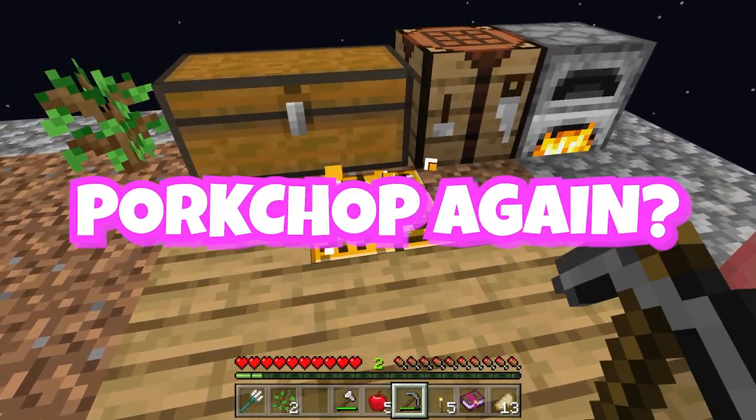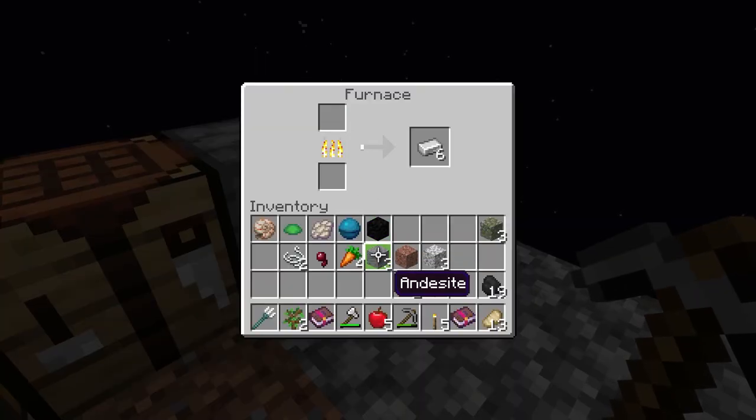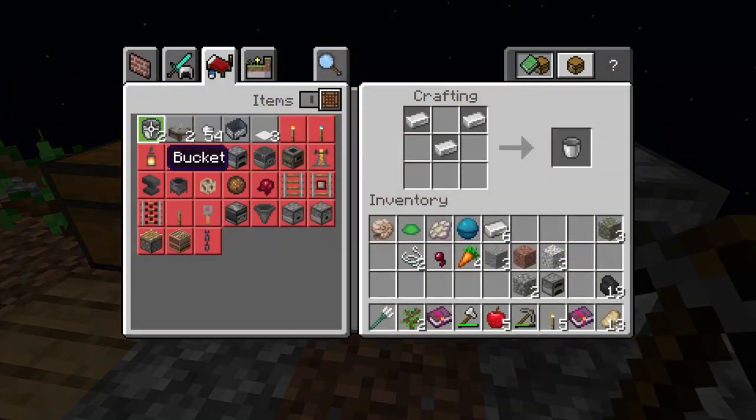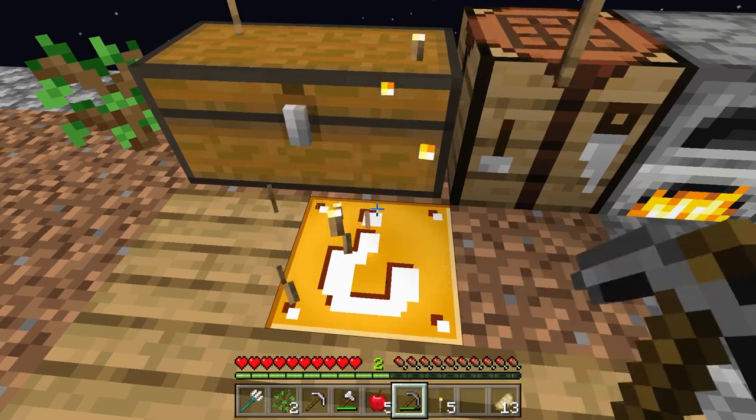Get out of the way, dude. Do I have to show you the pork chop again? Another book - loyalty three. Don't really need that. Another block of coal, and we got six pieces of iron. We're going to make an iron pick - that way we just have one just in case. Who knows? There might be diamonds. A torch - okay, thank you, I guess.